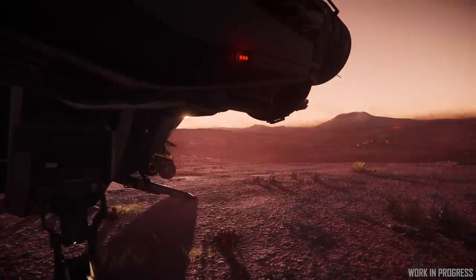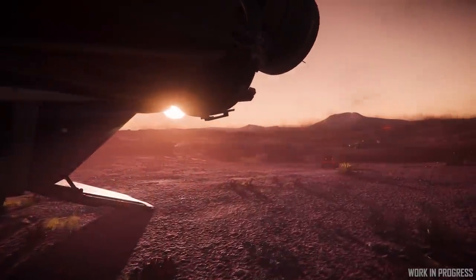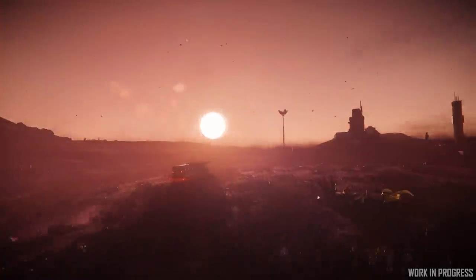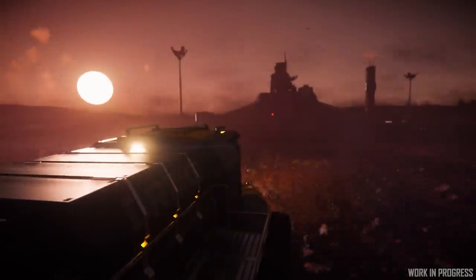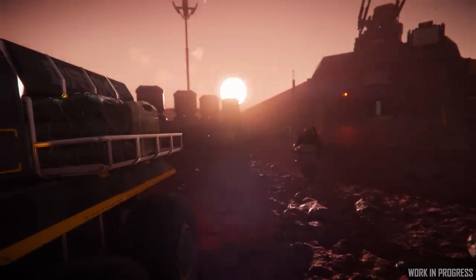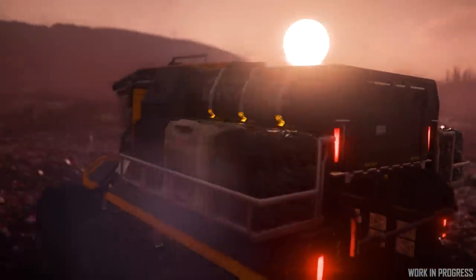The Mule comes in here: you can launch your ship however far away from the location as you need to, then drive the Mule in. It looks like a chunky industrial thing, but it definitely accelerates and nips around. You can load up six carryable boxes and drive them all back in one go, saving you a few round trips.